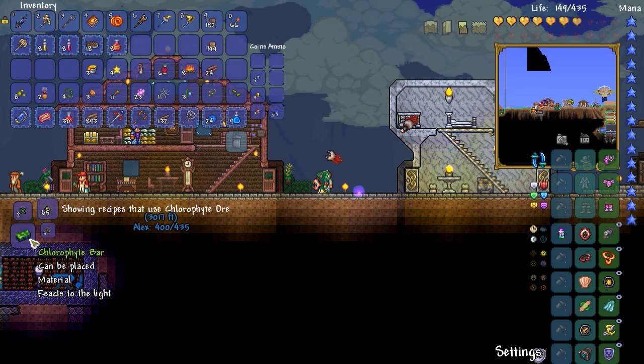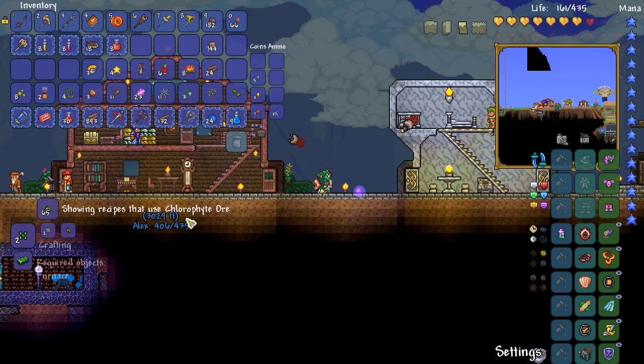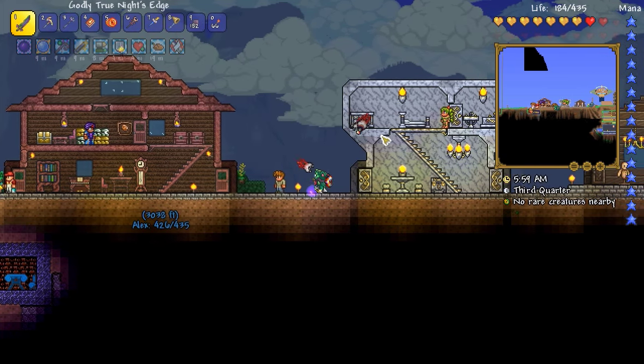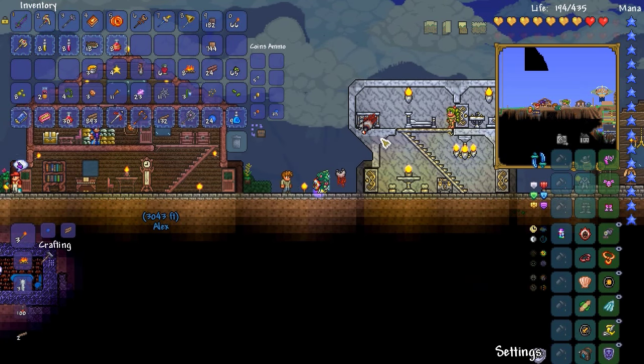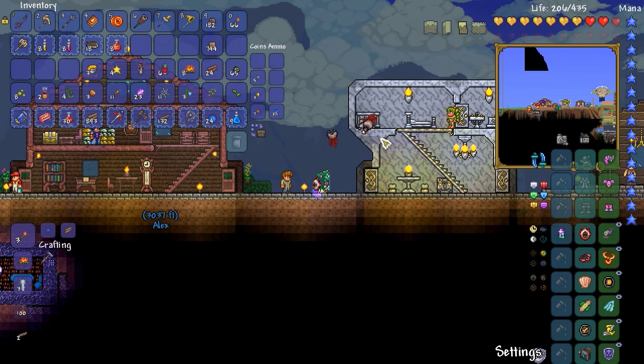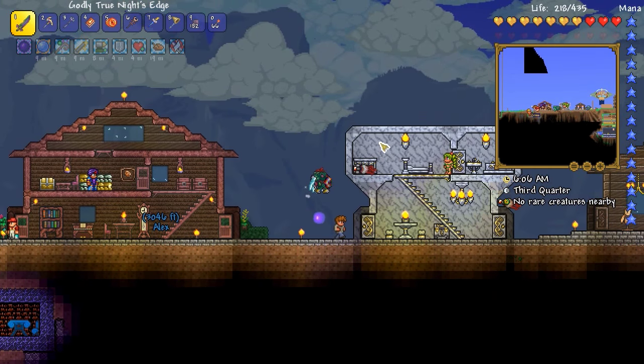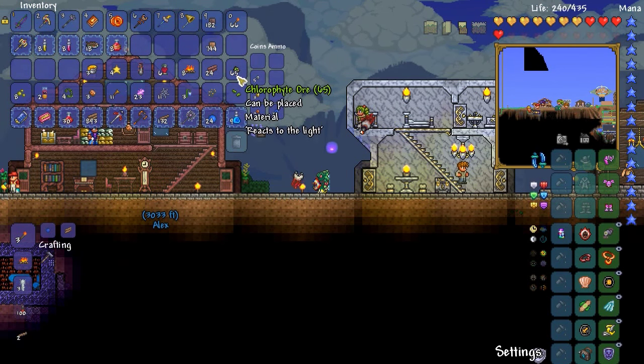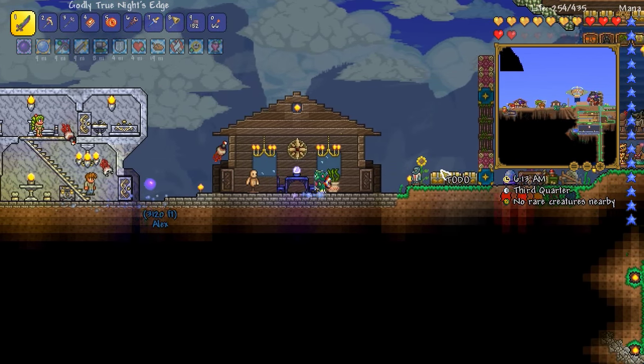Oh oh oh — jungle key! Say that again? Jungle key! You got a key — not a key mold, but a key! Are there no longer key molds? Is it a rare drop? I'm gonna come home — we should go to the dungeon. Yes, we'll get that right now!